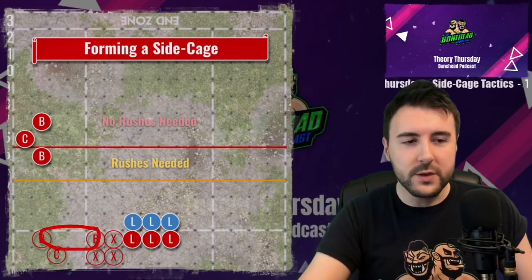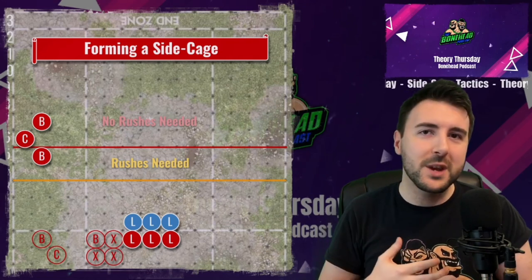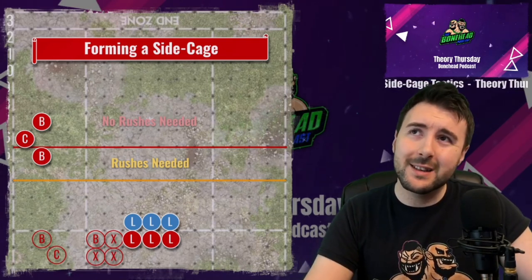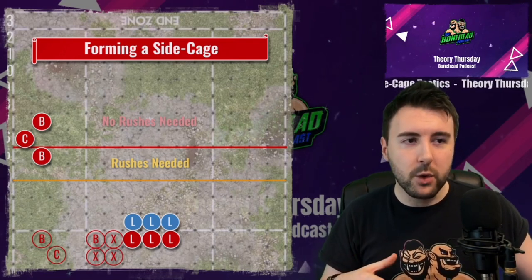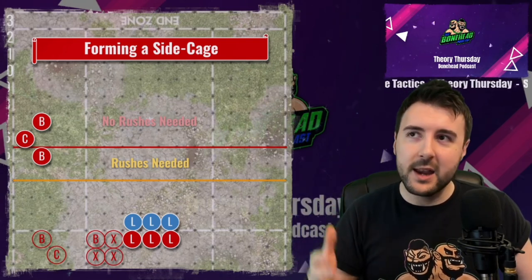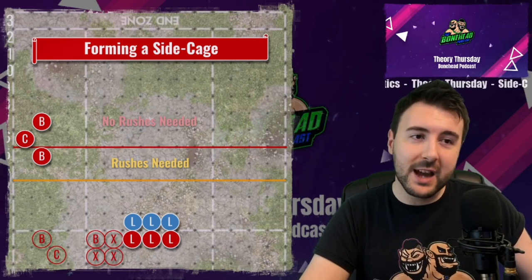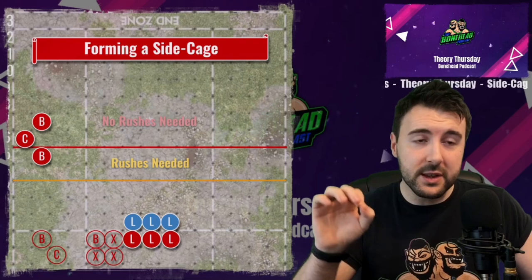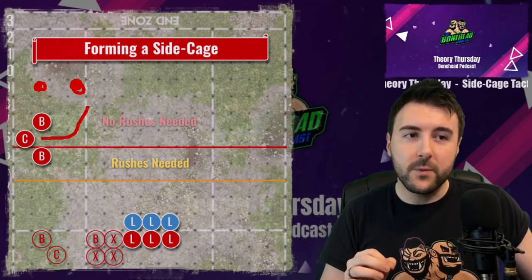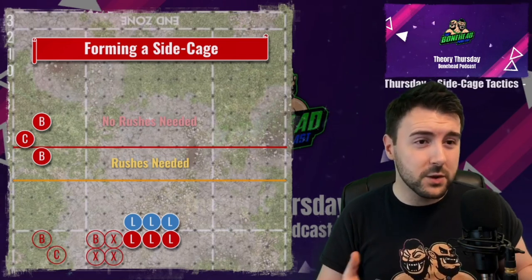You will most commonly see the side cage used as a turn-seven kind of option, or when you're trying to be cheeky and score quickly. The first element needed is getting hold of the ball, requiring fast players in the backfield. Then you want to stack your players heavy on one side. You need to count how far your players can go — movement 8 or 9 catchers make the field a lot bigger. If you're playing a slower team adjust your red and amber zones accordingly. Being in the red zone makes it safer and gives you extra squares using rushes to navigate around defenders.